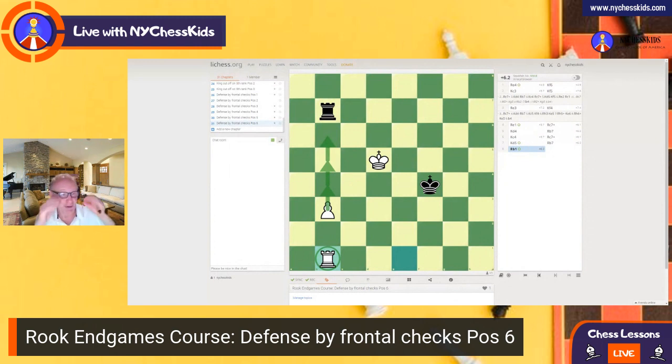I hope you enjoyed this defense by frontal checks. We studied six positions, and in the next lessons we are going to study different subjects. Let's practice this — put it on the chess clock, 10 minutes, and just play with your chess teachers or with other students in the afterschool program. Bye-bye, see you in the next lesson.